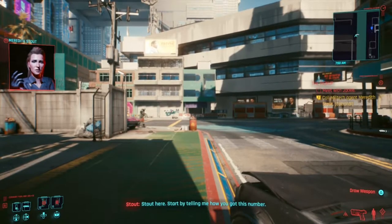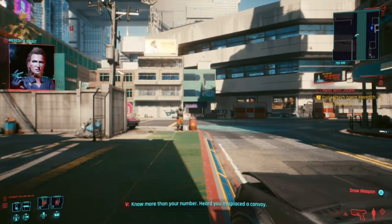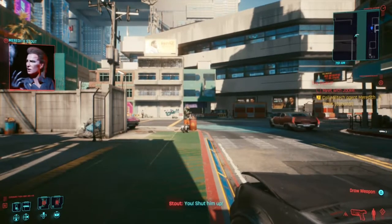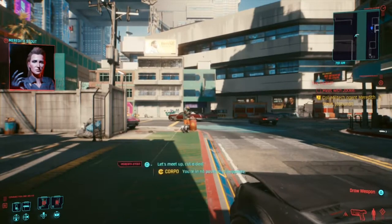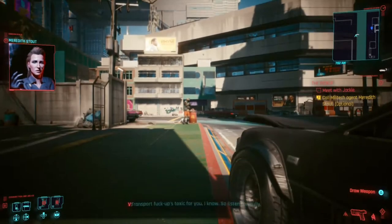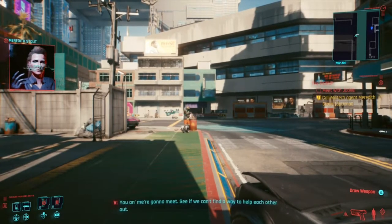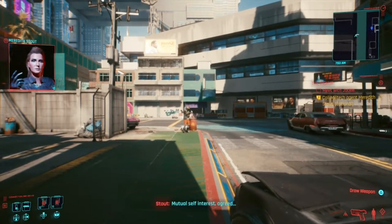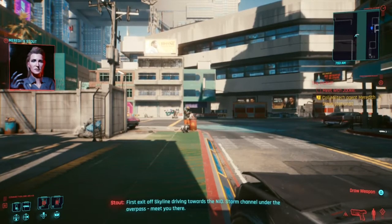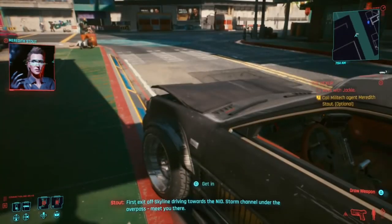Stout here. Start by telling me how you got this number. No more than your number — heard you misplaced some cargo. You shut him up. Spill what you know, don't make me wait. Transport fuck-ups are toxic for you — I know. So listen carefully: you and me are gonna meet, see if we can't find a way to help each other out. Mutual self-interest. Agreed. First exit off Skyline, driving towards the Nid storm channel, under the overpass — meet you there.